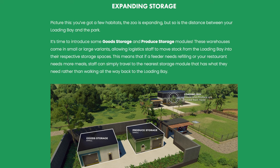Expanding storage really excites me. Picture this: you've got a few habitats, the zoo is expanding, and there's distance between the loading bay and the park. Goods from the loading bay move into different storage modules — a gray goods storage building and a green produce storage building. Staff will restock nearby shops from the goods storage rather than walking all the way back to the loading bay. It's like a hub-and-spoke system — absolutely incredible.